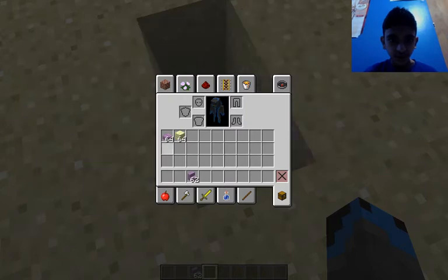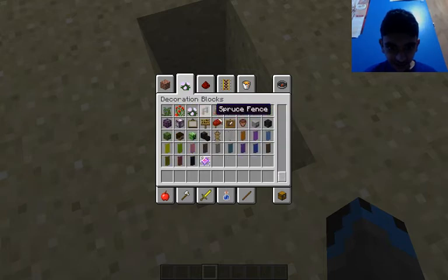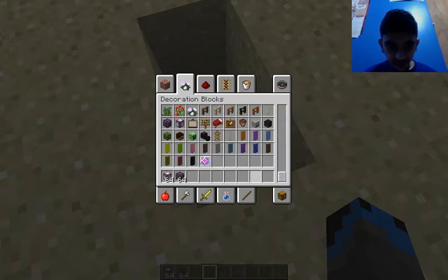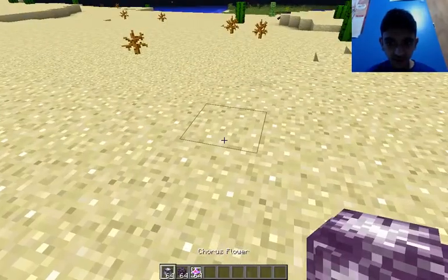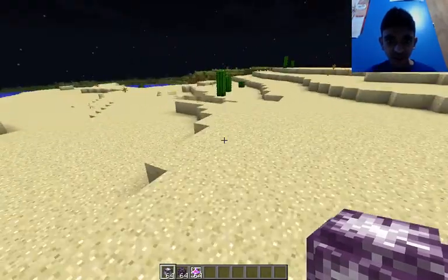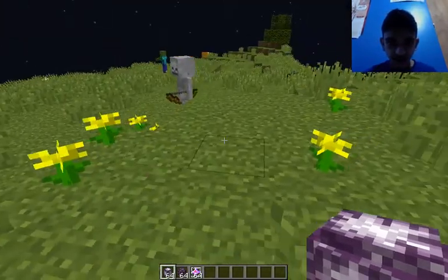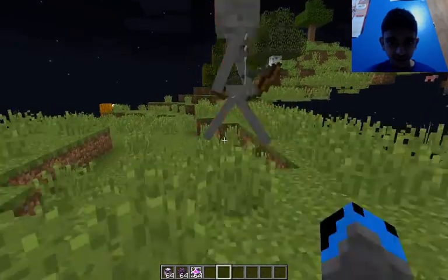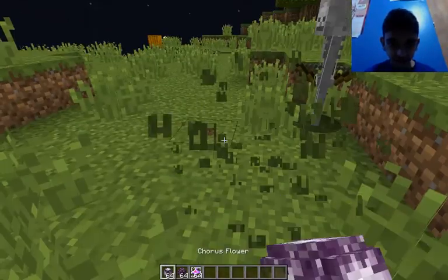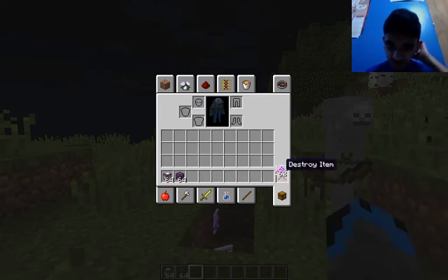The next thing we have on our list is coarse flower and coarse plant, and we have end crystal here. Some of these I don't even know what these are. I think we need to be in here for this. And okay, while I'm here, look at the new animation on mobs. There's end crystal, coarse plants, coarse flowers.